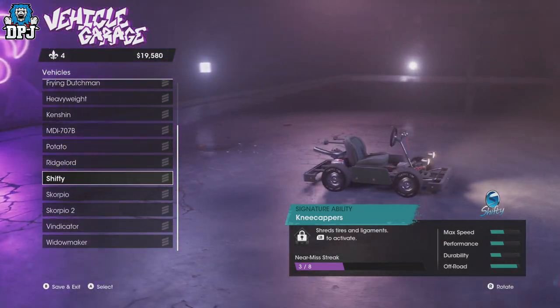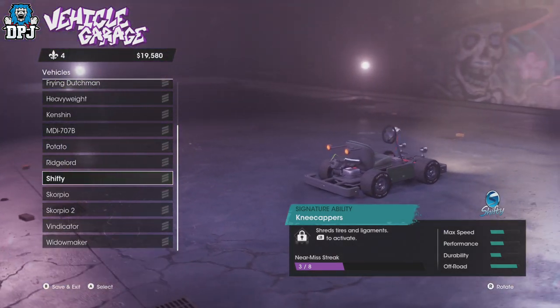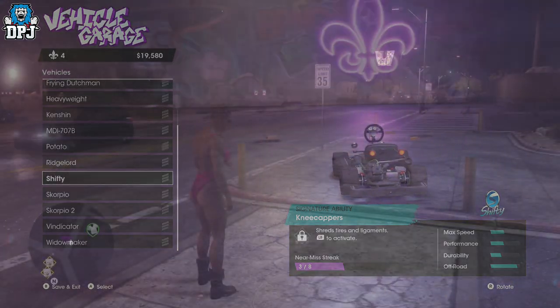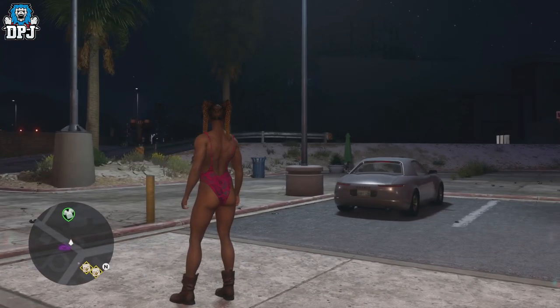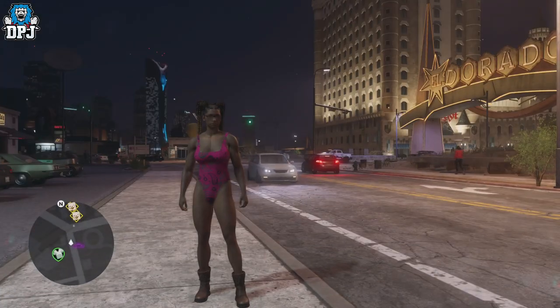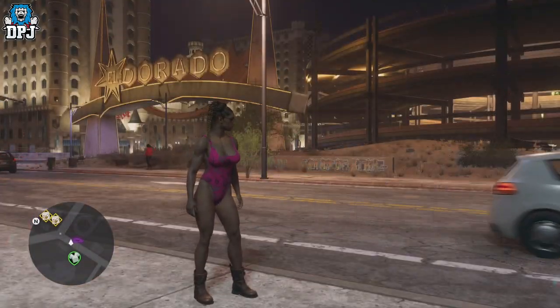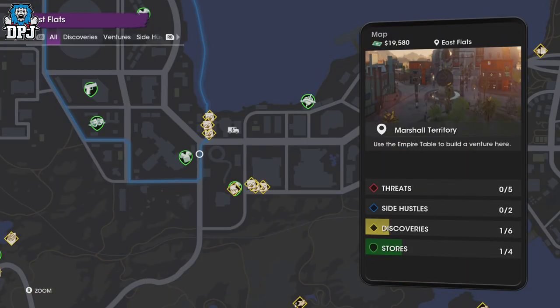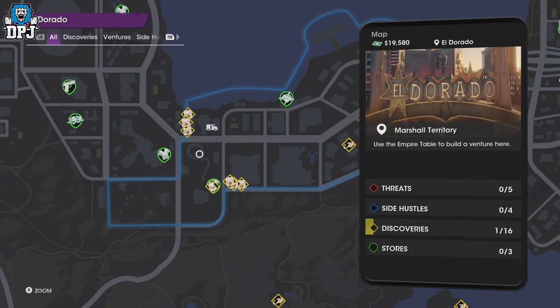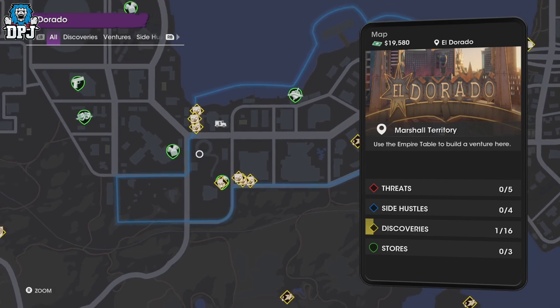You can actually do this from the very start of the game, as you can with most vehicles. Simply follow the path I take right now on screen, from your very first apartment to the goat car track. There you'll see one or two spawned in — simply take the vehicle back to your garage, store it, and then you have it for eternity. It really is as simple as that.